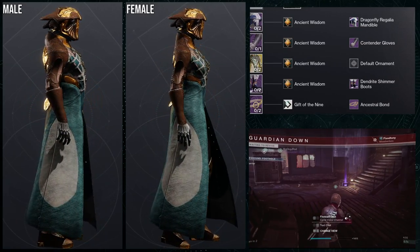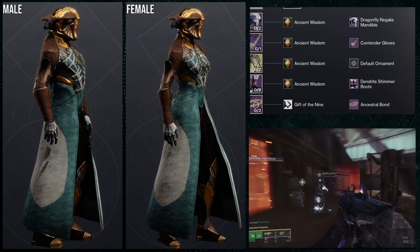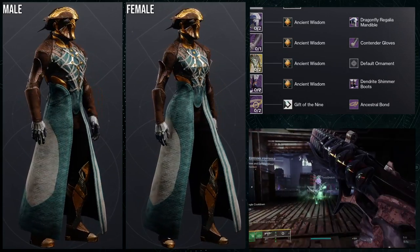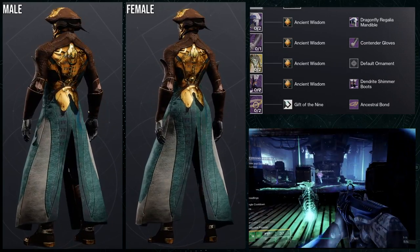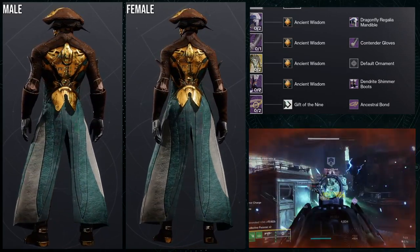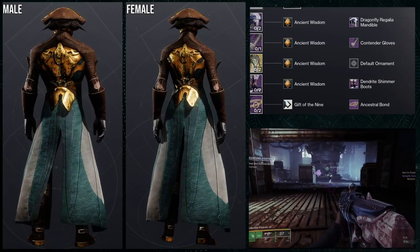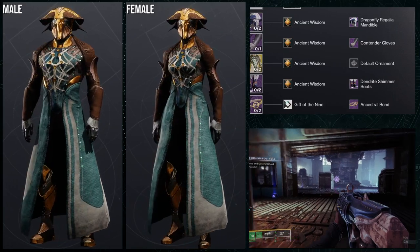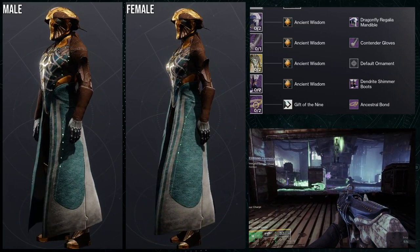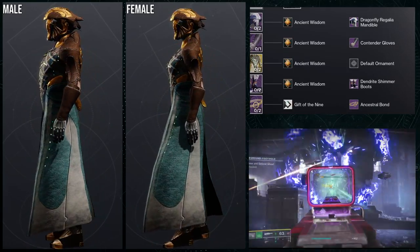For the example set, I ended up using the Dragonfly Regalia helmet, the Contender gloves, the Dendrite Shimmer boots, the Ancestral Bond, and then Gift of the Nine so I don't have a bond there. Ancient Wisdom is the shader we're going for because the glows on the chest piece bothered me, so I wanted to incorporate that. The helmet and the chest piece specifically look really cool. My main focus was combining the arms to be one whole color, which looks cool. I actually think this looks pretty cool overall. I would switch the helmet for something more technologically advanced — not that the Dragonfly Regalia looks bad, it looks really cool — but let me know what you guys think.